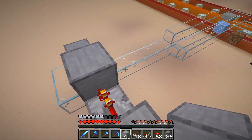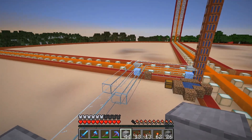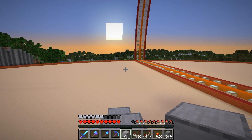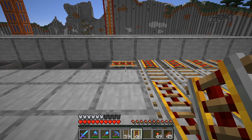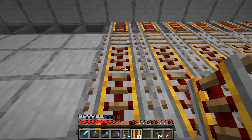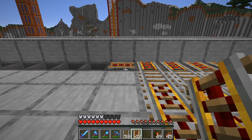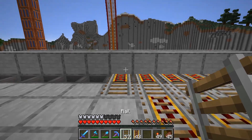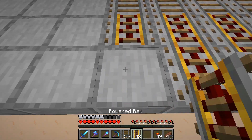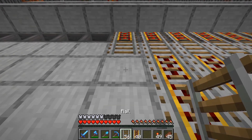Now I just have to build this up and across for the width I'd like the farm, and then we can start putting in the rails. One of the trickiest parts is getting these rails to line up. I found that if I do it this way it works — I'm just getting the start of the rails going. You can see they try to orient themselves the wrong way sometimes, but if I'm all the way at the edge here it seems to work. Let me finish this up.